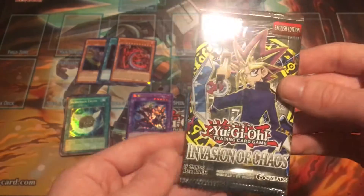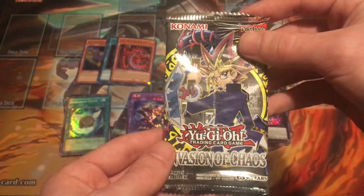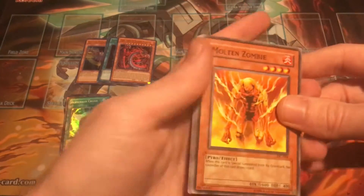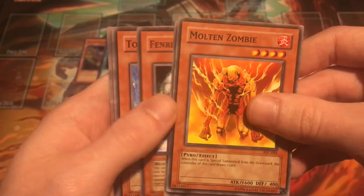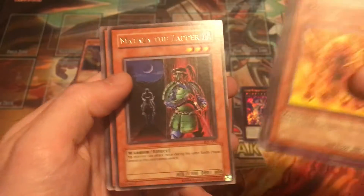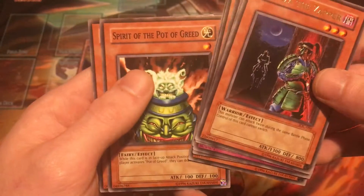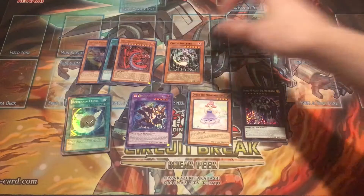The very last pack for Mystery Power Box number one: Invasion of Chaos. This is the 2014 reprinted Unlimited version of the set, but still very excited to open this pack. Hopefully we can pull like a BLS, a Chaos Emperor, a Blackluster — something really cool. Any holo on this pack will make me happy. Okay — Molten Zombie, DNA Transplant, Fenrir, Torpedo Fish, and Mataza the Zapper. Just a rare, nothing crazy. Stealth Bird, Blazing Impachi, Spirit of the Pot of Greed, and Chaos Sorcerer — actually a really good common, definitely an amazing card back in the day. Looking pretty decent after box one.